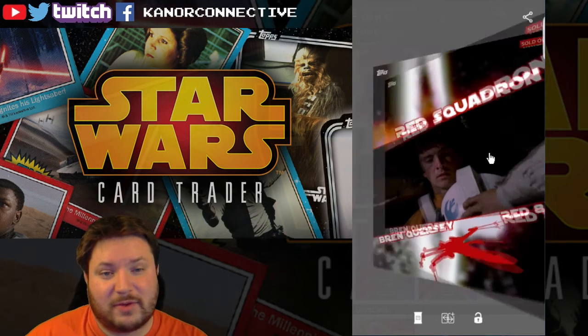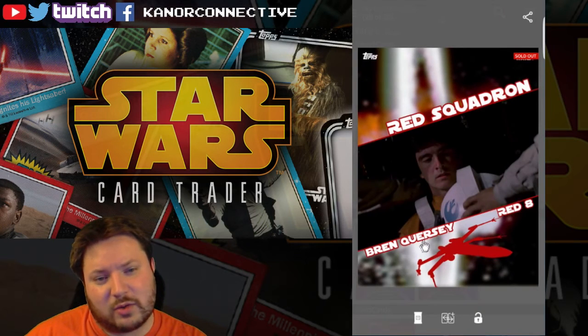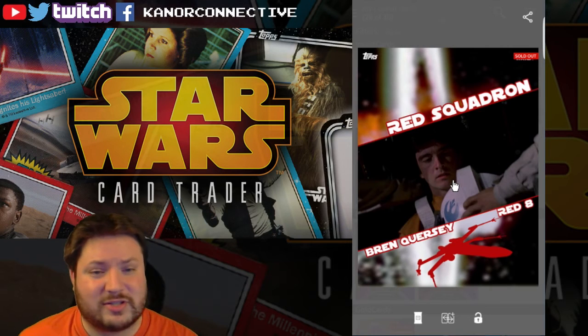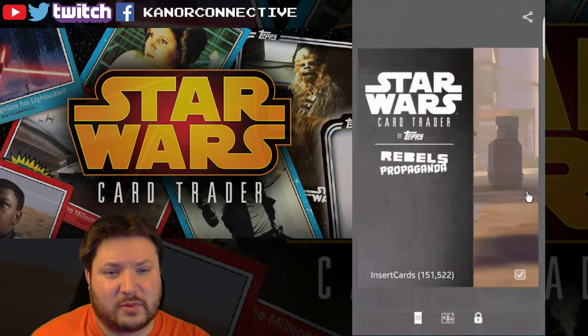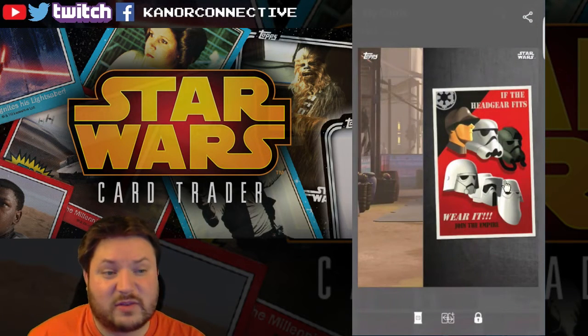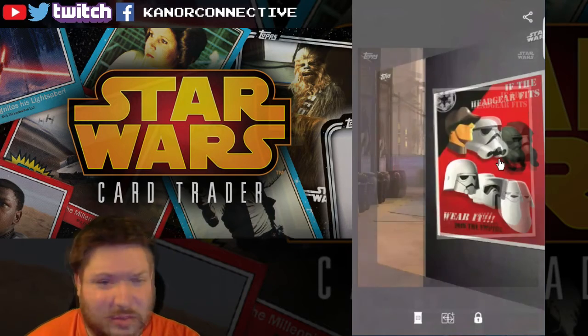The first card up this week is part of the Red Squadron pack series - a few months ago I think, about 31,000 on there. Red 8 Bren Quersy. This one was actually donated to us by La Mens - sorry if I didn't pronounce that correctly, but thank you so much for sending that card over. In the comments below just leave the word 'red' and I'll know you're interested in this one. All the details will be in the description below. The second one up is part of the Rebel Propaganda inserts - very cool, only about 100,000 to 150,000 on there. This one was given to us by Heavy Kevy 646, so thank you so much for sending that over. If you're interested in this one, just put the word 'poster' in the comments below.